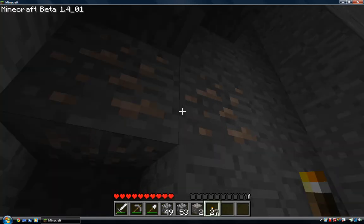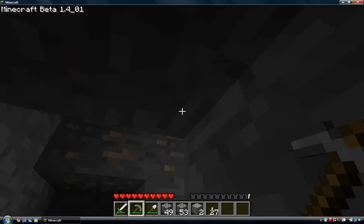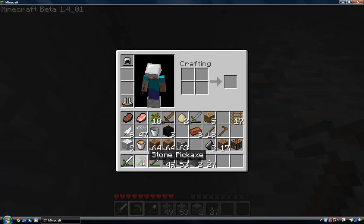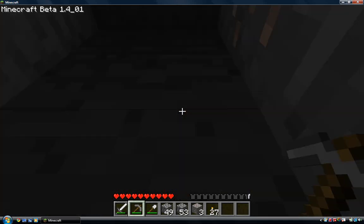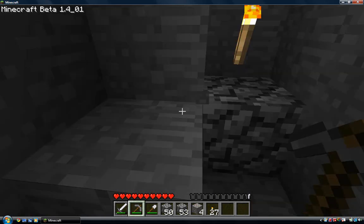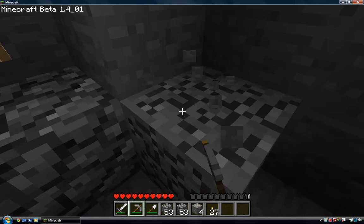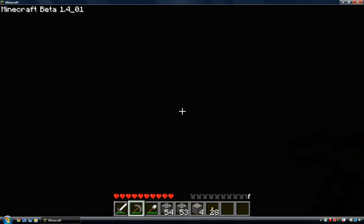Okay guys, I did find some iron ore — it looks a little bit like this. You can only get it if you mine it with a wooden pickaxe or stone pickaxe. I'm mining some now. Got it! I'll head back up to the top.